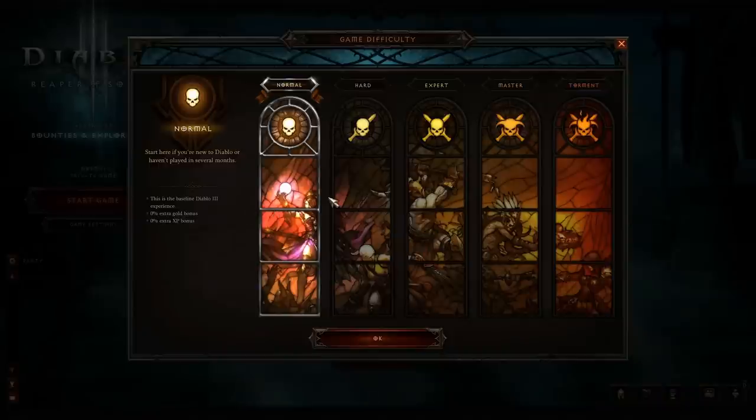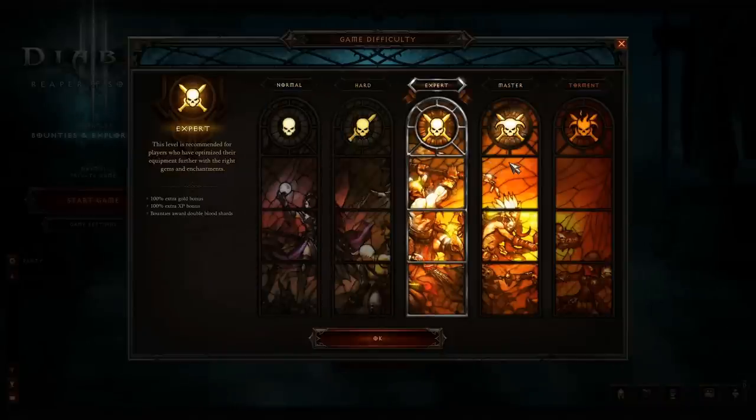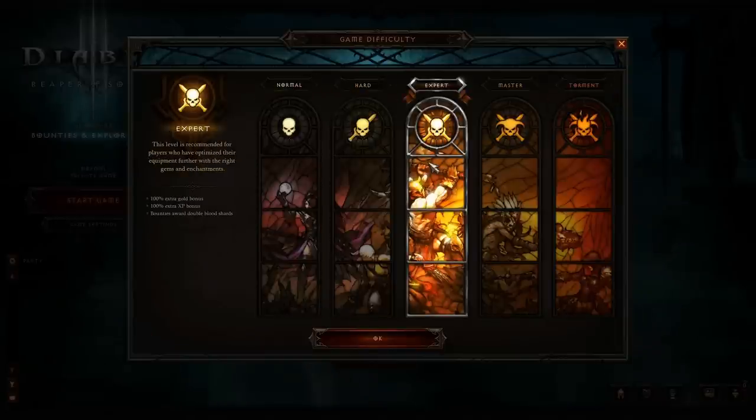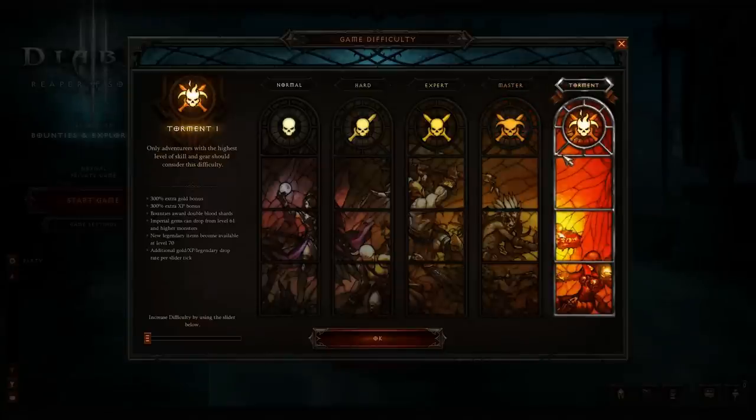These new difficulties are Normal, Hard, Expert, Master, and Torment 1 through 6. Normal, Hard, and Expert difficulties will be immediately available to all players, while Master and Torment difficulties will unlock as players progress through the campaign. Note that unlocking a difficulty on one hero will unlock it for all heroes on your account. Each increase in difficulty level offers additional challenges and greater gold and experience rewards, and players in Torment will also be rewarded with an increased chance to find legendary items.